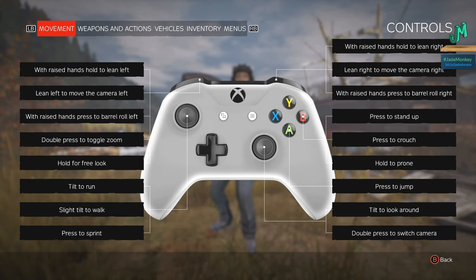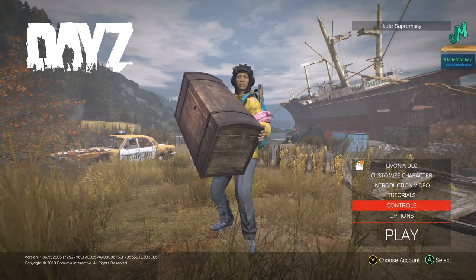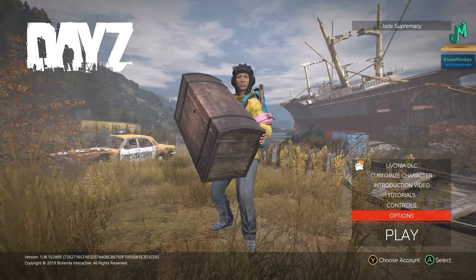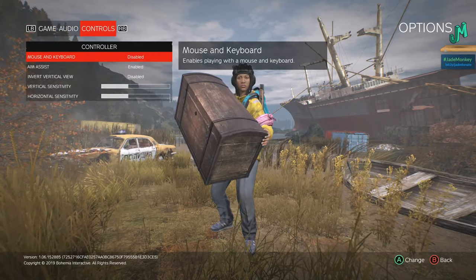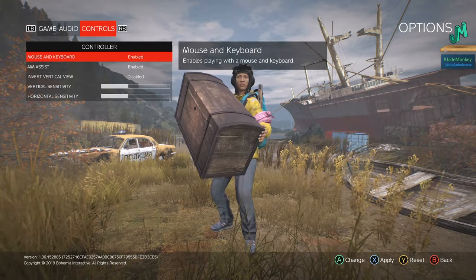You can see I'm actually doing this on the Xbox, but this does pertain to the PlayStation as well. I do not have the mouse and keyboard support on now, and this is how you start it. If you go to Options and then go over to Controls, you'll see mouse and keyboard at the top. Go ahead and Enable.